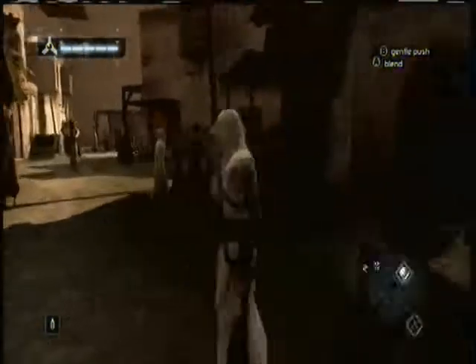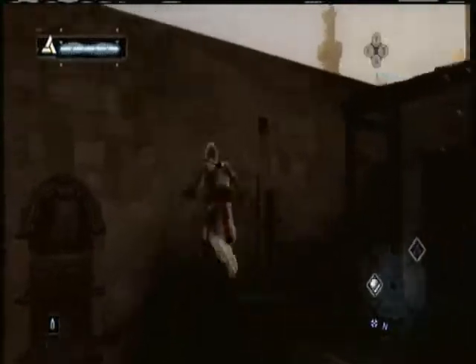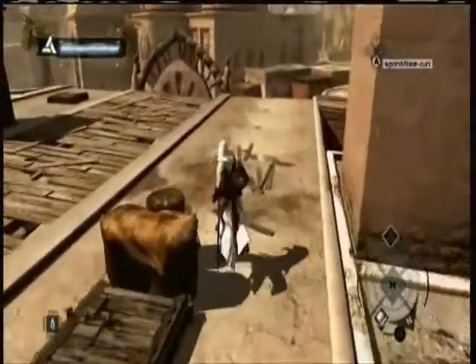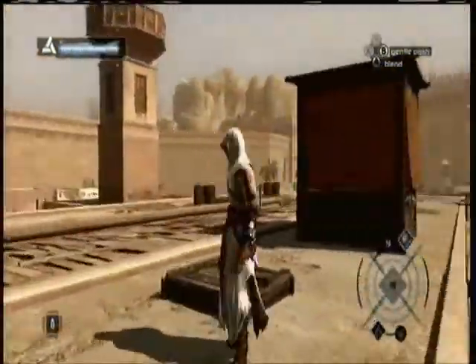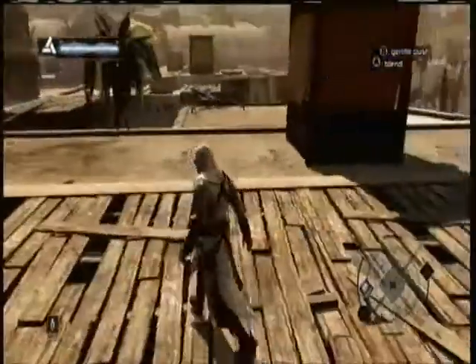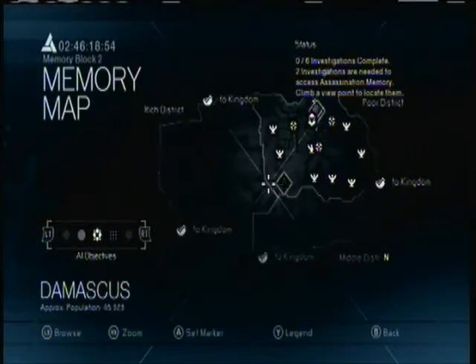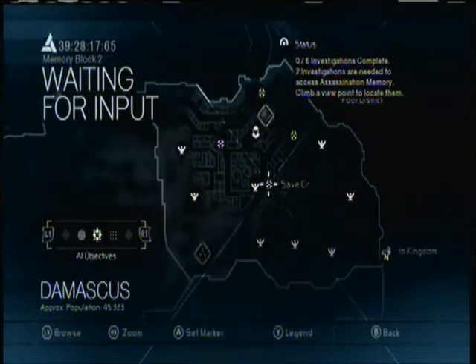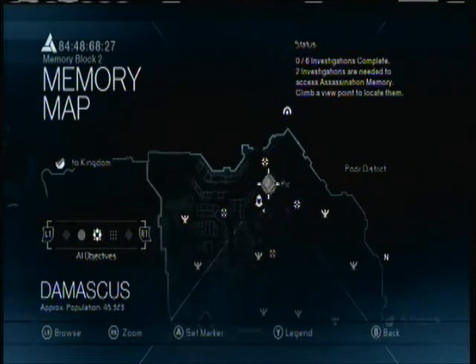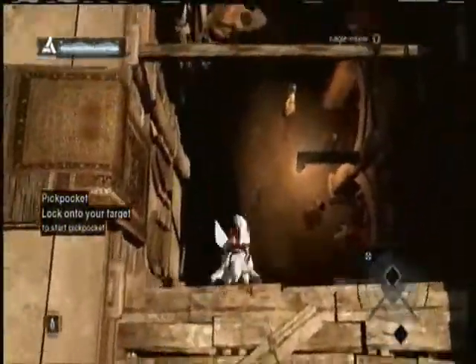That little symbol at the top corner of the minimap — if I remember correctly, let me check the map — that is a civilian that needs help. Like I said, totally optional and I will not be doing them. Now our objective is to go to... yeah I'm so terrible. We have a choice: we could either go to the bureau to get all our permission to do the murdering, or we could just start investigating right now. Since we're right here, let's do the investigations first. When you go to the bureau basically all they say is a quick introduction of the bureau leader character, and then it will say you don't have any information.